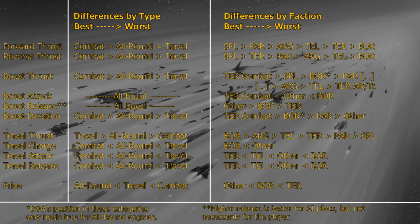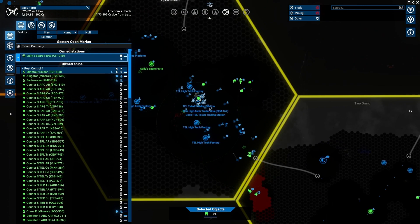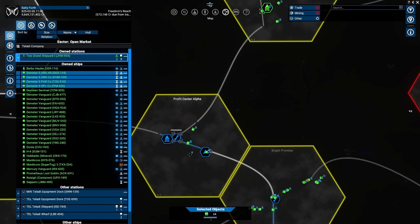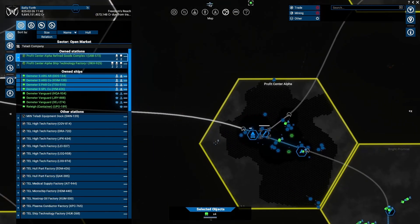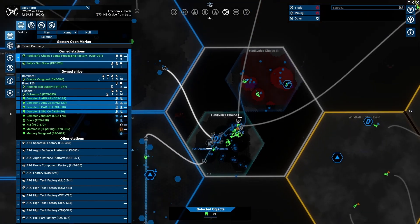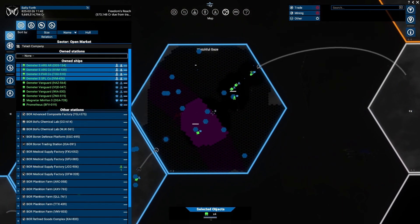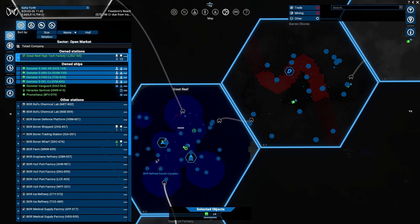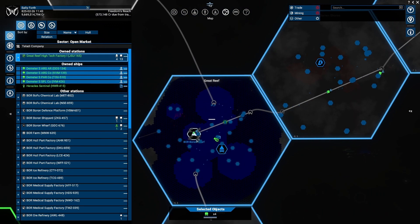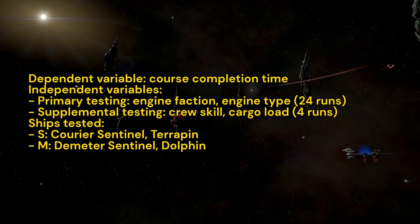The transit test was a low-attention course that I observed on the map — basically a simulated trade route. Contestants started docked at a Teladi trading station. They then had to undock, fly two jumps, dock at an equipment dock, undock, hit the highway, zip over two more jumps, leave the highway, dock at the Hatikva trade station, undock, fly five jumps, and dock at the Boron Wharf in Great Reef. Compared to my capital testing, this involved more maneuvers over fewer jumps, because that tends to be how small and medium traders are used.